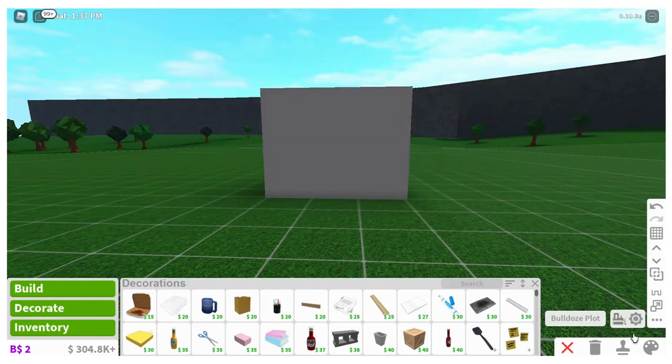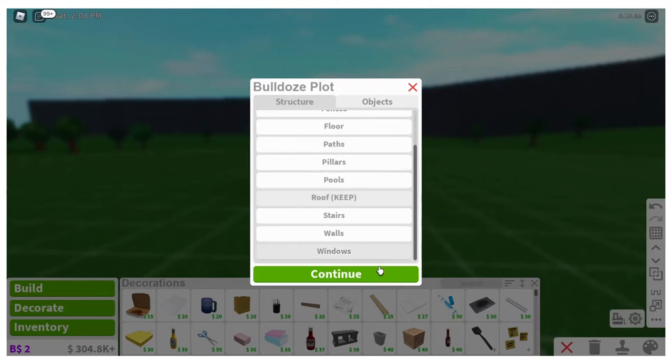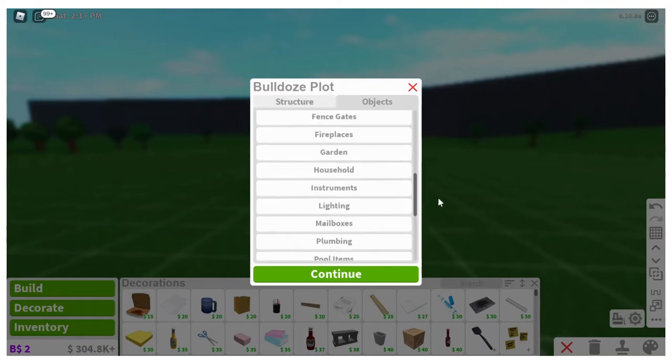The bulldoze button — if you've built something and you absolutely hate it, you've gone way past the undo button and just want to clear everything, you click that. It gives you options: you can go into structure, which is all your doors, walls, paths, pillars — you can click 'keep' on as many things as you want and it will not delete those items.